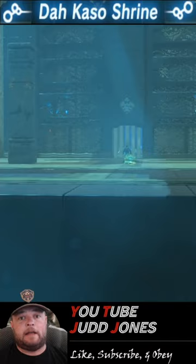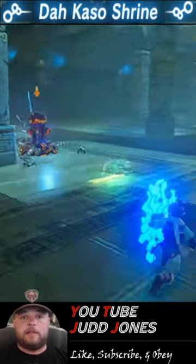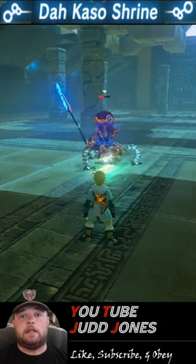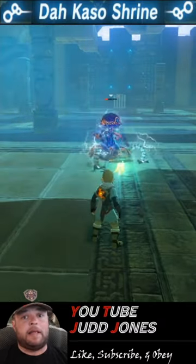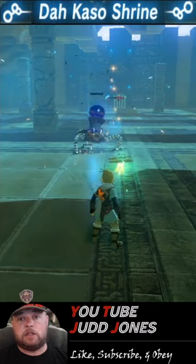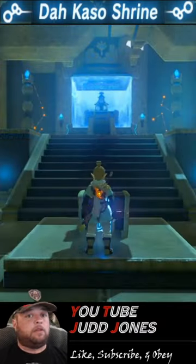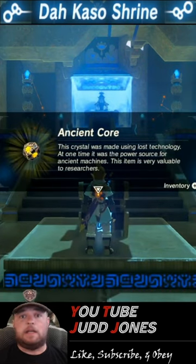Once it's set, run out and activate the fight. All you have to do is get the Guardian to walk into that pile of electricity — when he does, he'll be stuck. The electricity will shock him and do a little bit of damage, and you can just stand there until it eventually kills him. That'll open up the treasure in the back of the room. Once defeated, you can pick up the treasure in the Dakiso Shrine, which is going to be an Ancient Core.